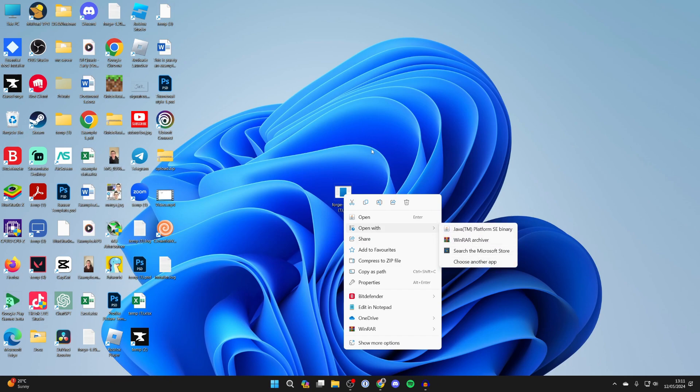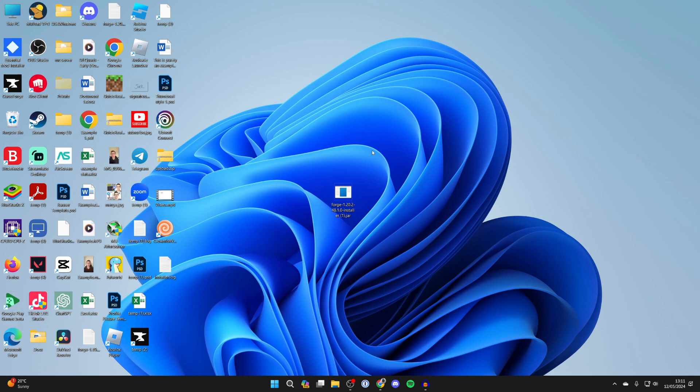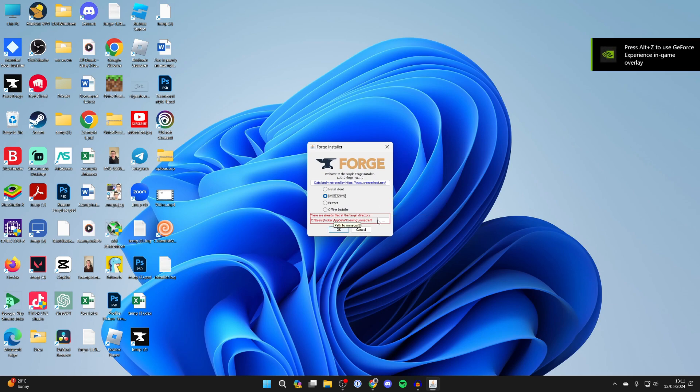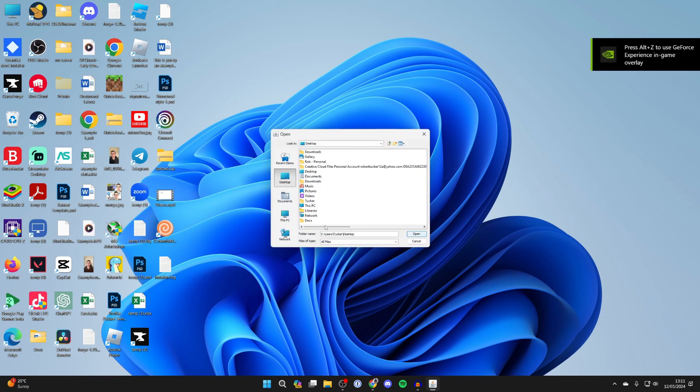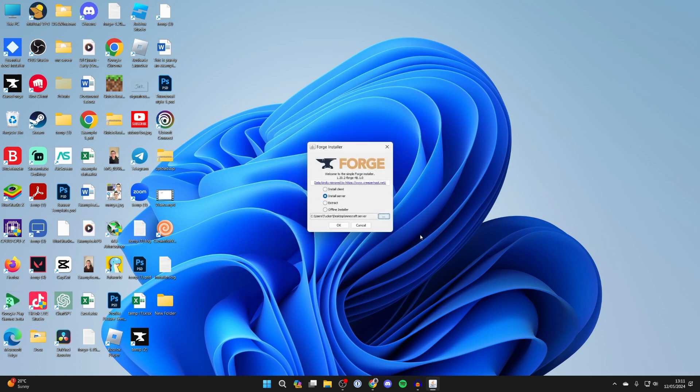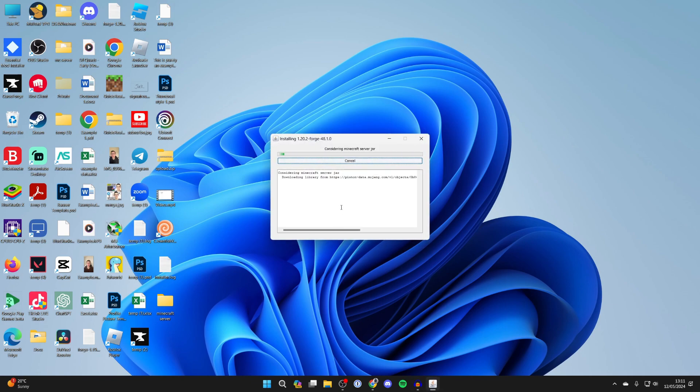You may need to click 'choose another app' to find Java. If that still doesn't work, you may need to do a jar fix which links jar and Java files again. After installing on the client side, click on install server, go down to the path, and click the three dots. Come to your desktop, click the new folder icon in the top right, name it 'Minecraft server', then click open. Press OK and it will start downloading all the server files into that folder.